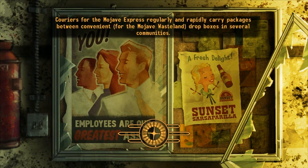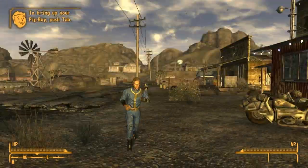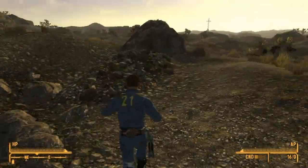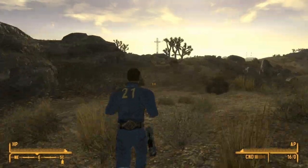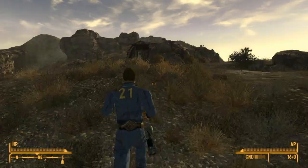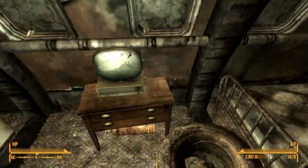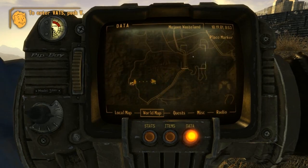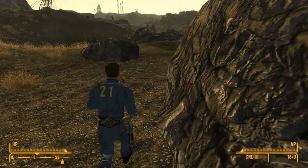I head out to Goodsprings, equipping my laser pistol just in case I meet some foes on the way. I'm heading from Goodsprings to the Youngster Memorial site, and then into an abandoned shack where you get the Lad's Life magazine, some dirty water, and some stuff from the first aid box. I also pick up the Nine Pool clue.